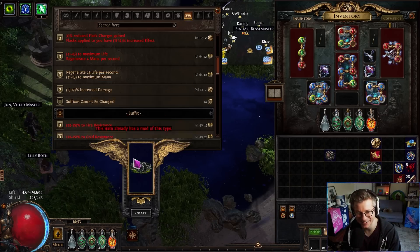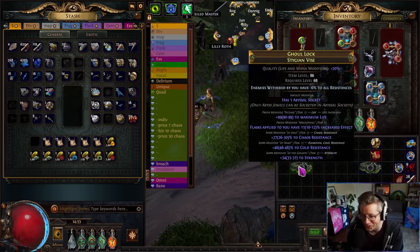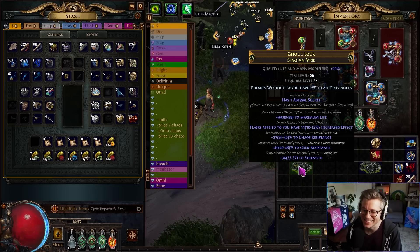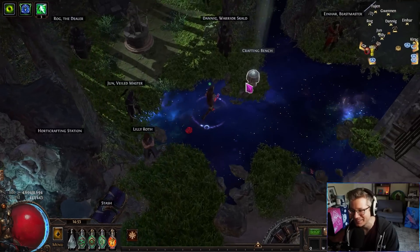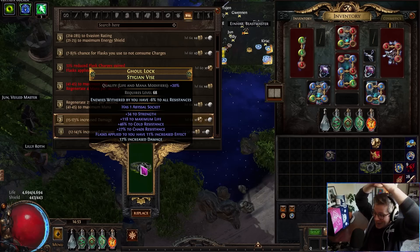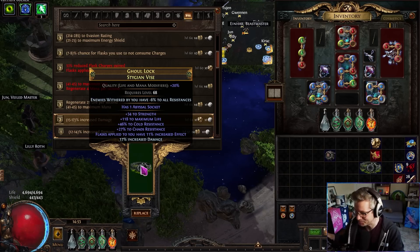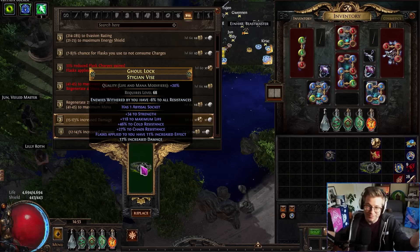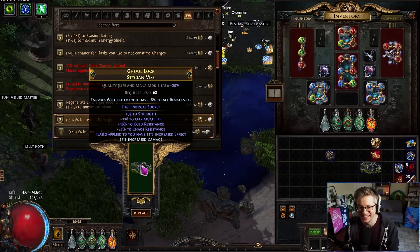Oh my god, okay. It needs one divine — one divine for the road. OH! Perfectly top-rolled increased damage, one craft! I have to use it as the perfect belt now — this IS the perfect belt! Well, I could have bought some Powerball tickets or I could have crafted this belt. Crafting is always profitable. Holy shit — we have a belt.